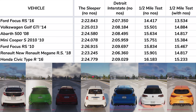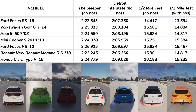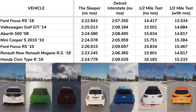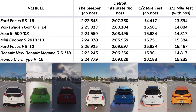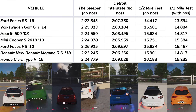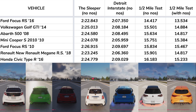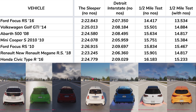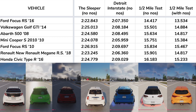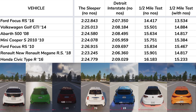Moving on to the drag tests. For these, I ran each of the cars on the airport straight, and timed them after the fact using my video editing program to slow down the footage and get the exact time accurate to about a 60th of a second, since my footage is in 60 frames per second. The first pass is without NOS. The second pass is with full NOS from a start until the bottle is completely empty. The distance is approximately one half mile, so I'm calling this the half mile test.